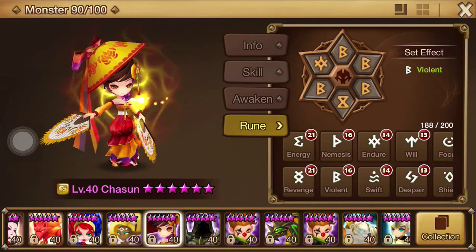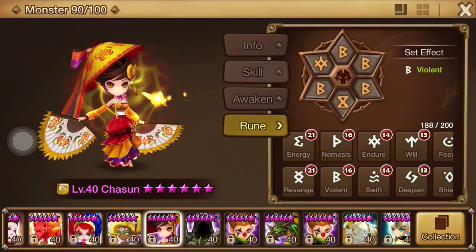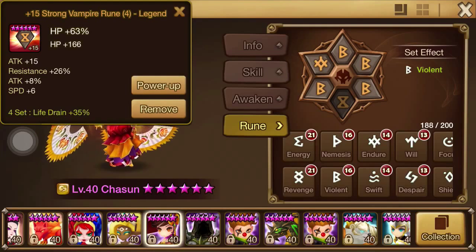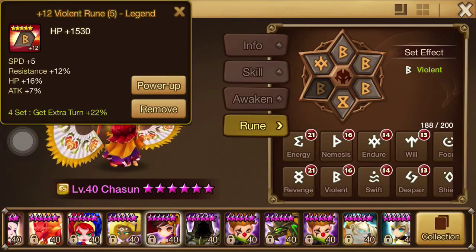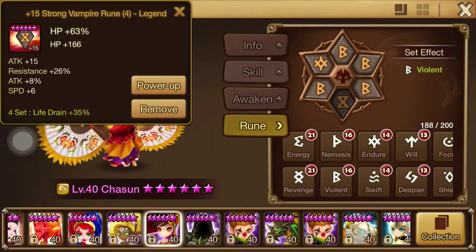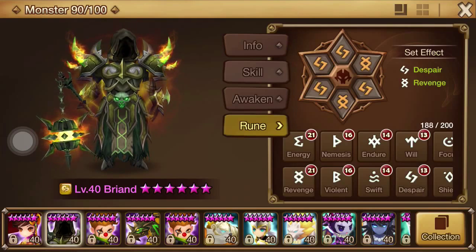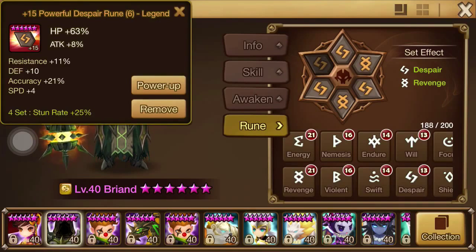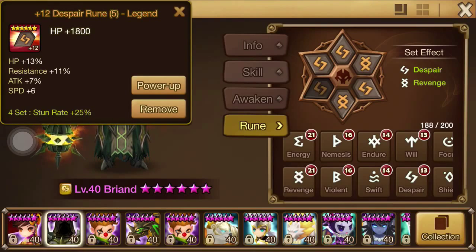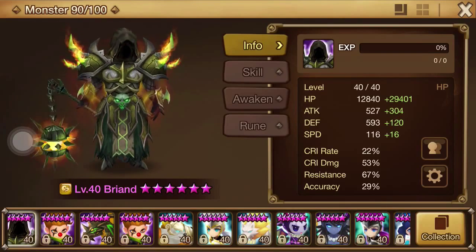Let's talk a little bit about Just Soon — speed, HP, and resistance are going to be the biggest things for this particular unit. Runes like this — yes, Vampire is not optimal for Just Soon — but you guys get where I'm going. Having exactly what I want: speed, HP, resistance, HP, resistance. Here's another good one: speed, HP, resistance. Speed, HP, resistance — speed, HP, resistance. This one just has HP and resistance. You can see the trend. Even though these are primary runes, if I had filler runes that had more or less those stats, I would make arrangements to switch things out.